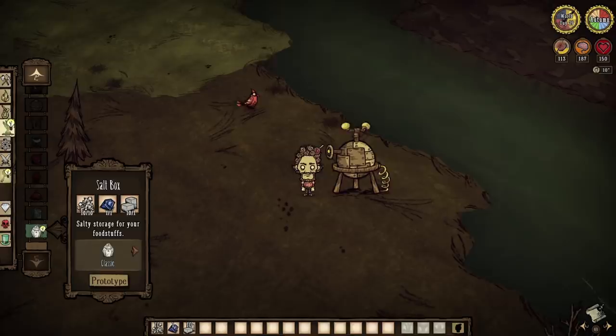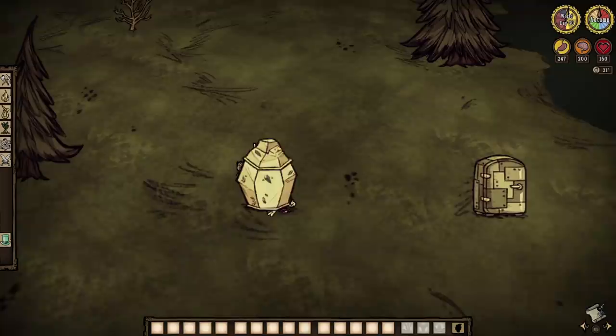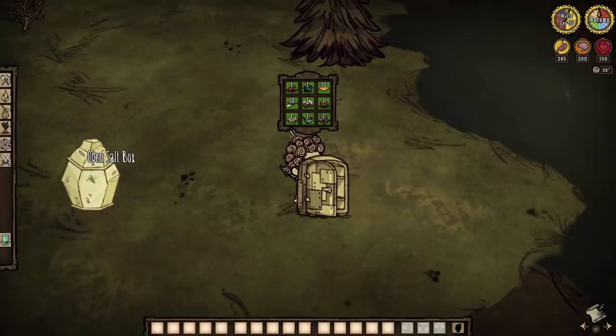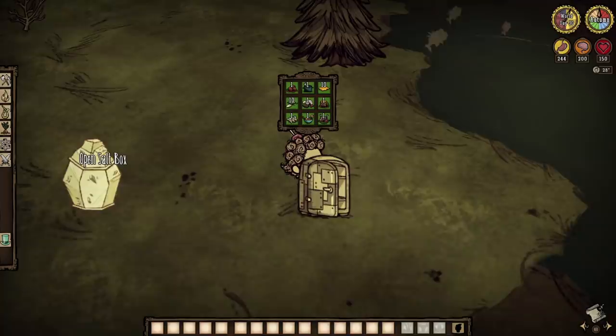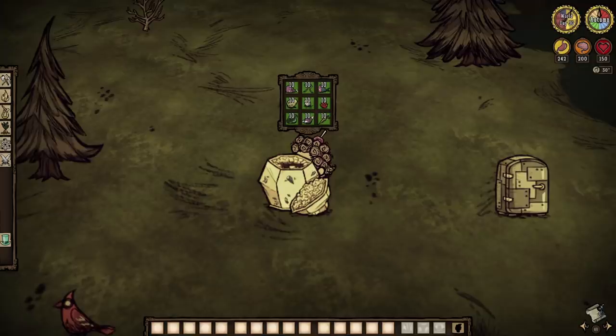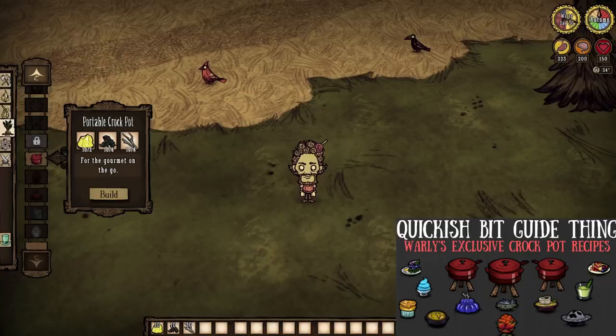And the last non-character specific food tab craft — the salt box. Something I personally do not use very often, however I probably really should. Think an icebox, only not at all. Salt boxes also preserve food, yes, however it cannot hold actual crockpot meals, or even just cooked foods, seeds, honey, or ice. It is all about preserving ingredients at their base, and does so by slowing the spoilage time of said ingredients by four times the usual amount. Pretty darn amazing, actually. Perhaps I should visit some salt stacks on the ocean now and then.